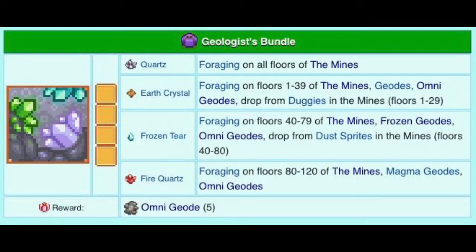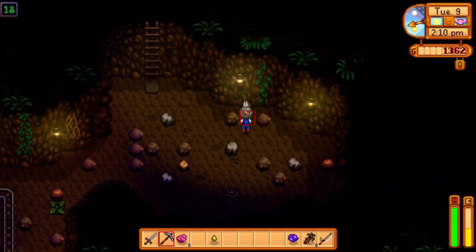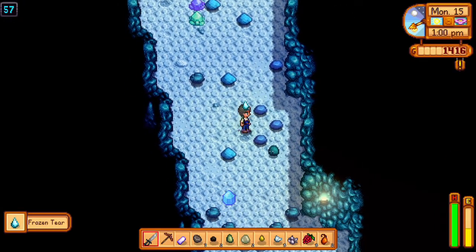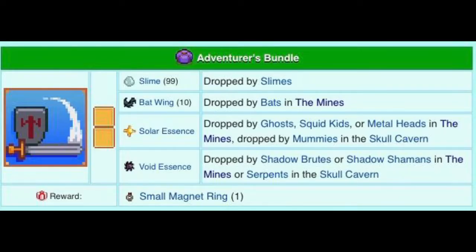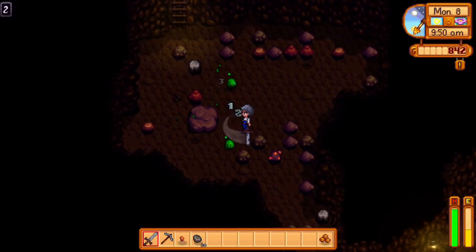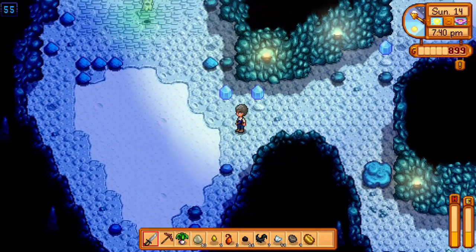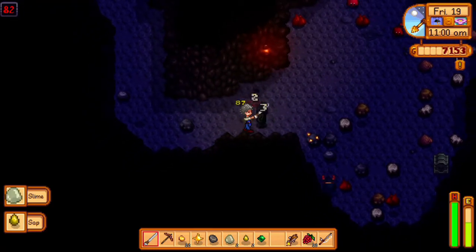Everything in the geologist bundle is forageable from the mines. Quartz can be found on every floor. Earth crystals are on levels 1 through 39. Frozen tears are on levels 40 to 79. Fire quartz is found on levels 80 to 120. The adventurer's bundle is about killing enemies for drops. Slimes and bats are on every level. Solar essence drops from level 51 onward from ghosts or squid kids. Void essence drops from shadow brutes or shadow shamans from level 81 onward.